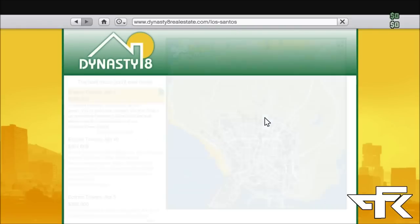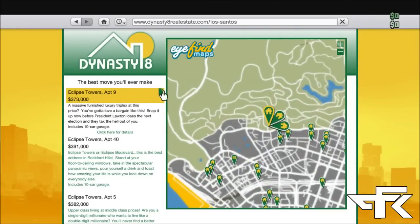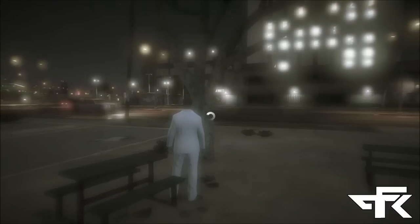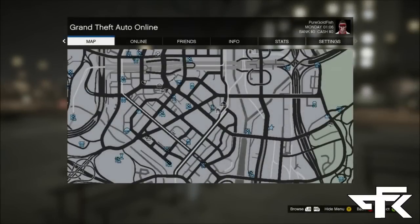First off, you're going to go to the Dynasty 8 real estate website and make sure you can't buy this property or any property on the list. Now hover over the purchase property option.